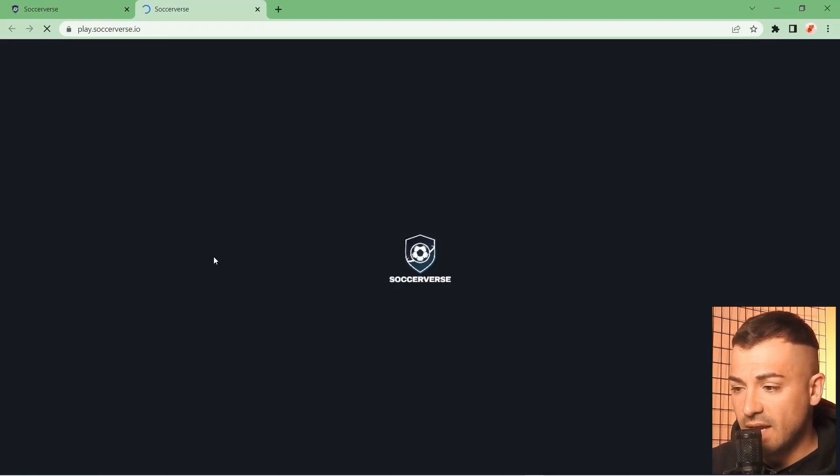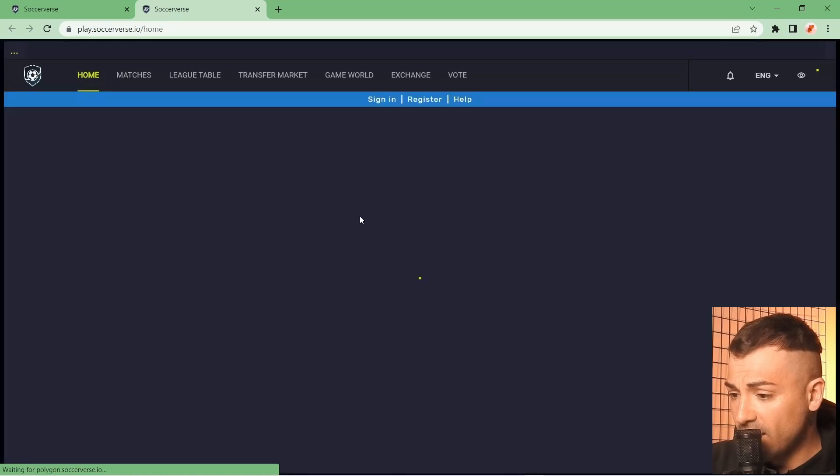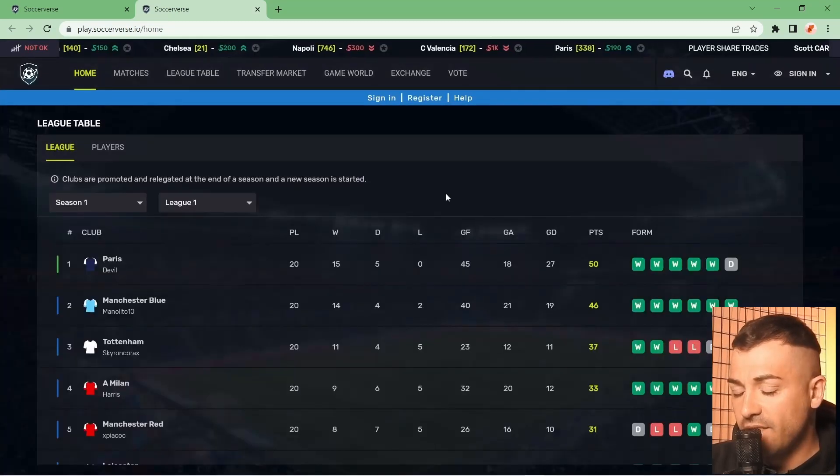This is a browser-based game and it's a blockchain game, which means you're going to interact with cryptocurrencies — digital currencies that are stored in digital wallets. Soccerverse will use digital wallets, and in this tutorial we'll see how to install one.